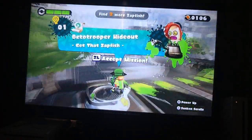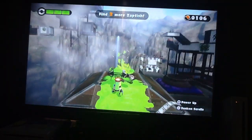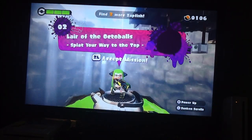We successfully completed that and got ourselves a Sunken Scroll. This time we're going to be doing level 2, which is located right over here - Lair of the Octoballs. Splat your way to the top.